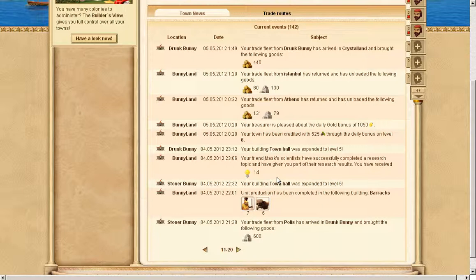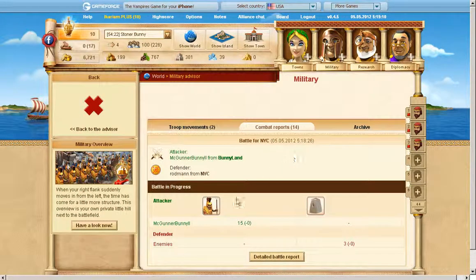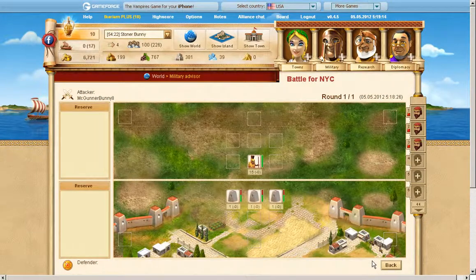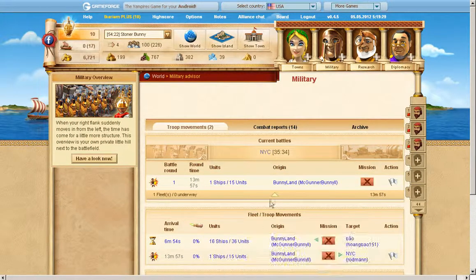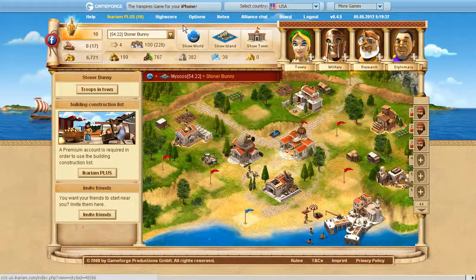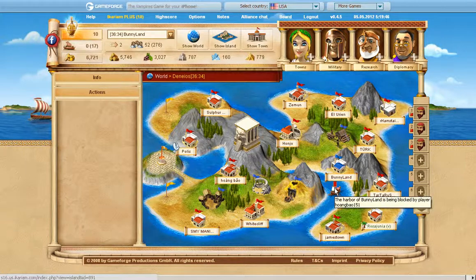I've been building the army again after resolving it. There was a battle happening here — it's still going on. Our random attack on a random player has gotten there and they're doing it. I'm under siege — some bad people's ship attack. The harbor of Bunny Land is being blocked by a player.